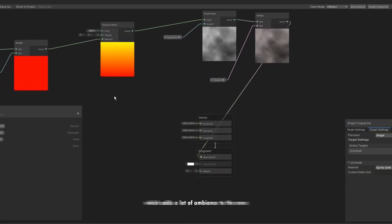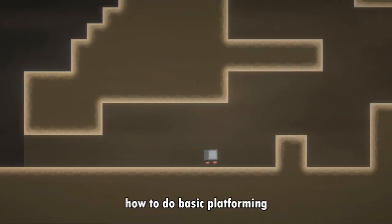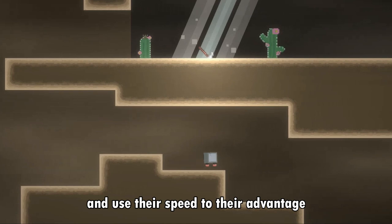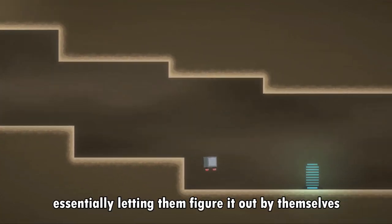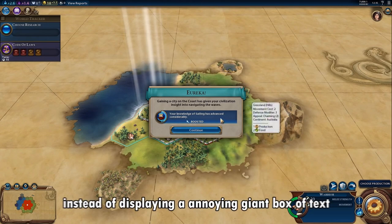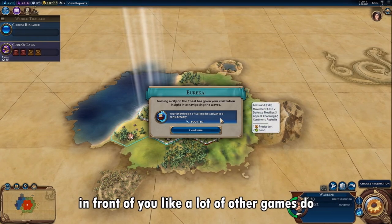I also added in a wind shader which adds a lot of ambience to the area. Then I made a mountain which teaches you how to do basic platforming by forcing the player to jump and use their speed to their advantage, essentially letting them figure it out by themselves so they end up feeling accomplished, instead of displaying an annoying giant box of text like a lot of other games do.